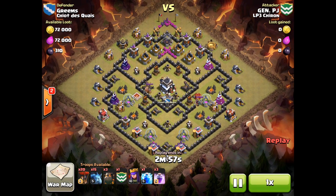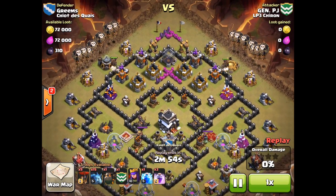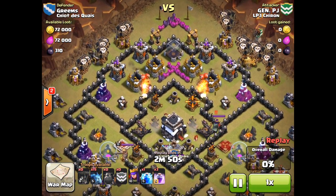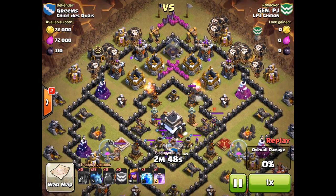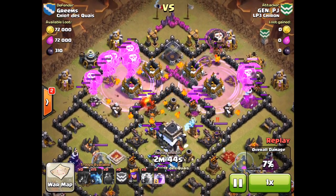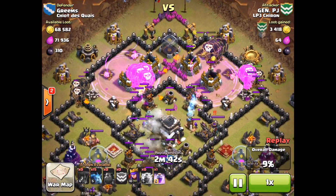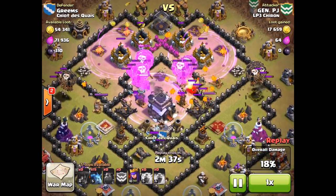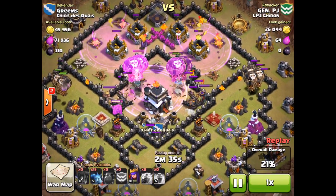We're looking at LP3 Chiron's most recent war, and this is General PJ. The Pajama Commander has brought a Town Hall 9 version of Quattro Lavaloon with 3 Lava Hounds instead of 4, the third in the clan castle. You can see the first two have gone down pretty much right away, but the rage spells are bringing the balloons in. The Lava Pups were nerfed in the last update, not lasting quite as long.